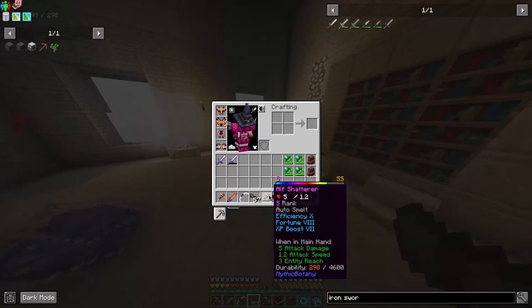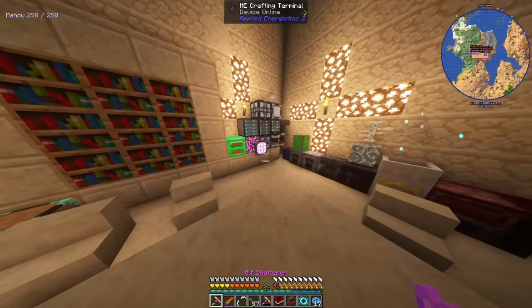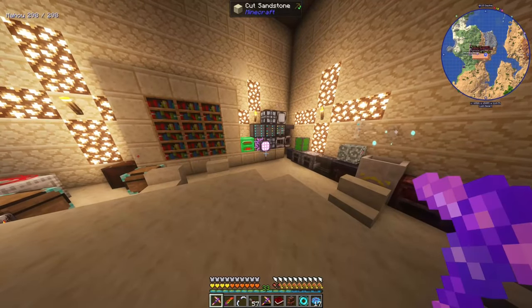Even more than that, it copied all the entry data, which includes its mana. So we have a way to very, very cheaply produce a very, very large amount of mana. So that's interesting.